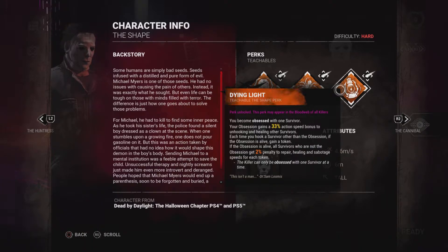Now Dying Light — you also become obsessed with one survivor. All of these are obsession perks. Your obsession will gain a 33% action speed bonus to unhooking and healing other survivors. But each time you hook a survivor other than the obsession, if the obsession is alive, you'll gain a token. All survivors who are not the obsession will get a 2% penalty to repair, healing, and sabotage speed for each token.